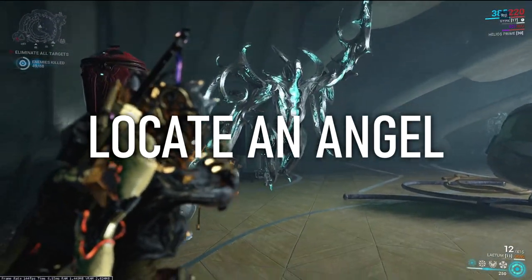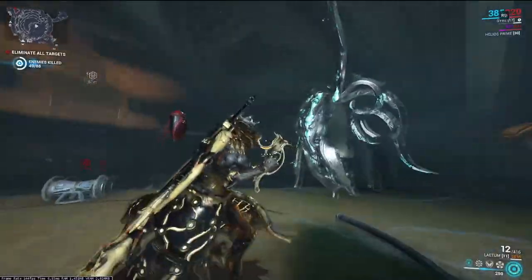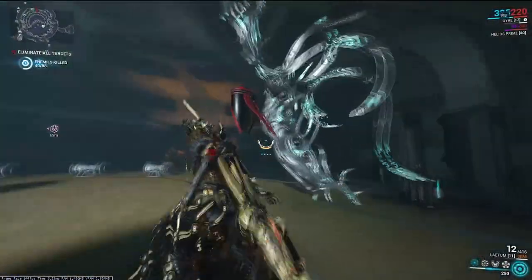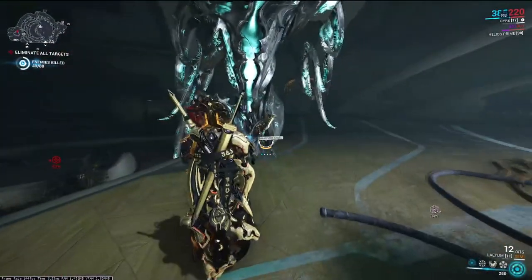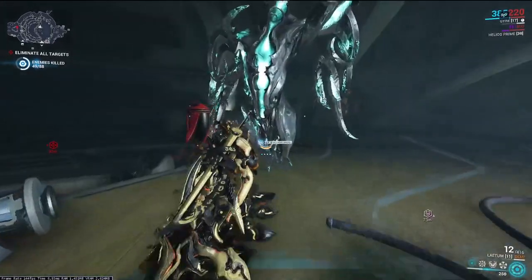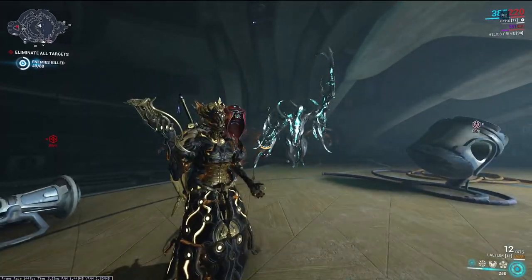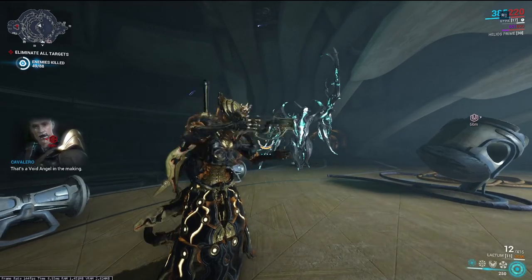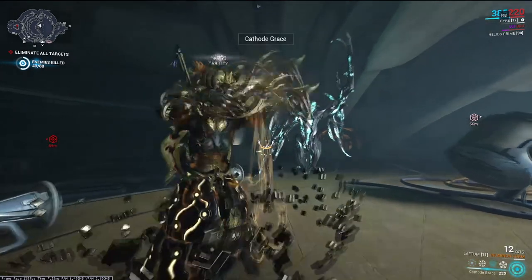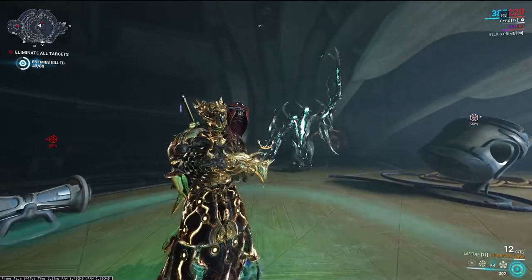Step 1: locating the Angel. You'll be needing to find a statue which summons the Angel into life. There are quite a lot of statues scattered around, but the main one you're looking for raises its hand into the air, almost beckoning you to inspect it closer — and funnily enough, you do. You'll be prompted with a way to interact and summon the Angel into the fight, so activate it.